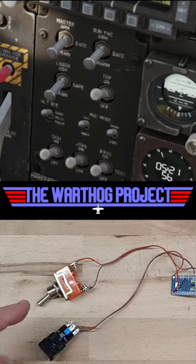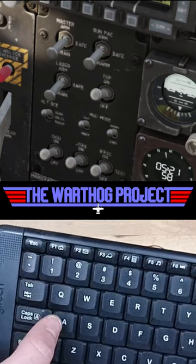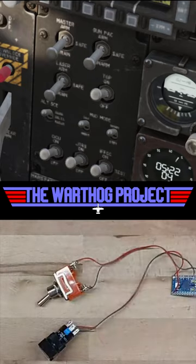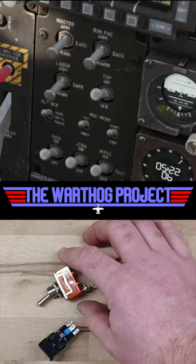That's because it's the same as a push button — it's the same as a keyboard. If I held the A button down, you send a signal, but when you release it, there's no signal. So DCS doesn't know to flick the switch to the off position.